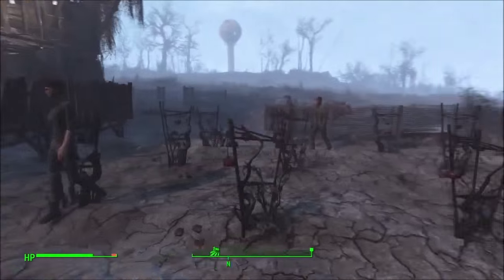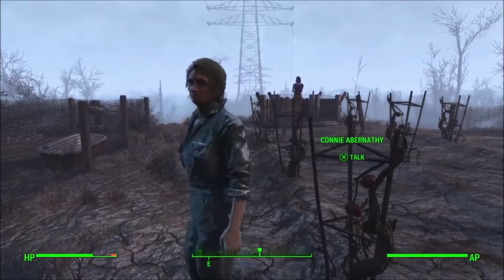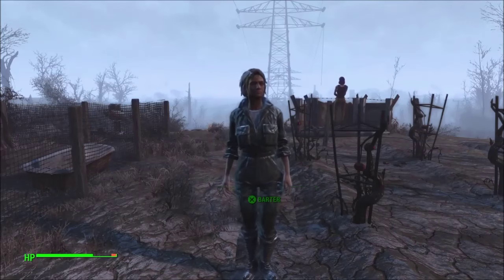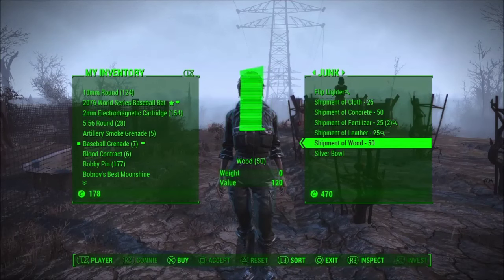What you want to do is find Connie - she's the lass in the mechanic suit. She also randomly assaults you, so she'll say something really nice and then be a complete twat. With her, it's really similar because it's a farm area, very similar to Grey Garden. So, cloth, concrete, fertilizer, leather, wood. A little route around that will get you 200 wood. If you want to rest for 24 hours and travel around a little bit, you can get around 400. Also, once you've done the quest in this area, you get a slight discount - I believe about 30 caps cheaper than Grey Garden.